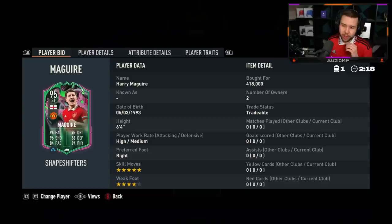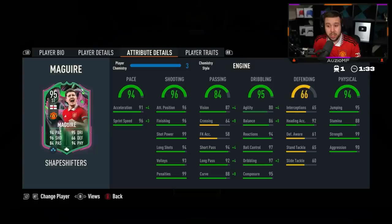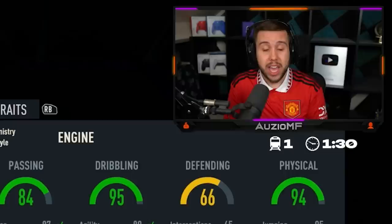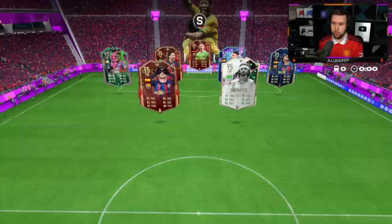The main man - five star skill moves, four star weak foot, high/medium. I picked him up for 418,000 coins and he looks good. Engine Kemstal on the card, still lengthy, gives him the extra pace boost. Shooting inside the box - if this guy doesn't finish pretty much everything, he has got base 99 shot power. We are actually 5-0 already, with De Stegen, Marquinhos, Laporte.